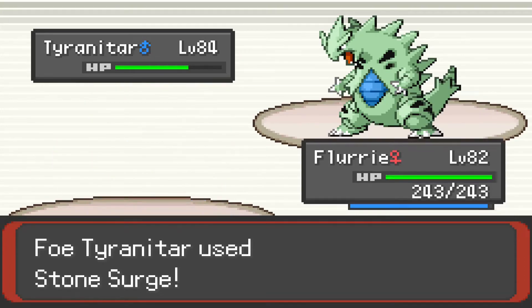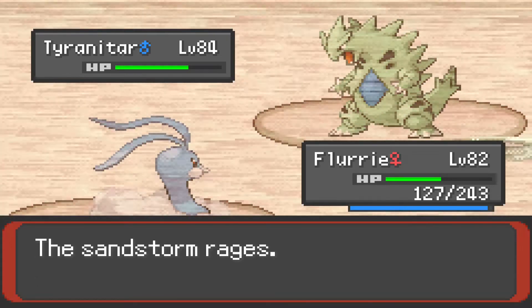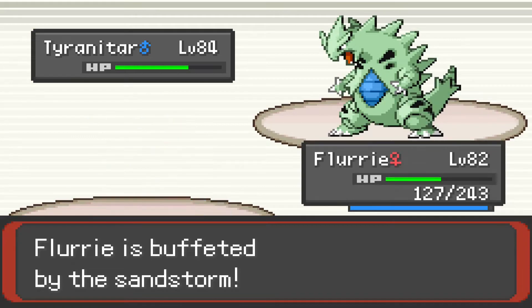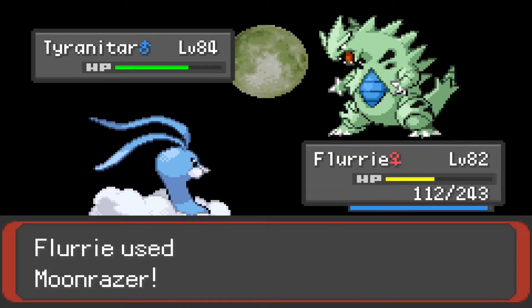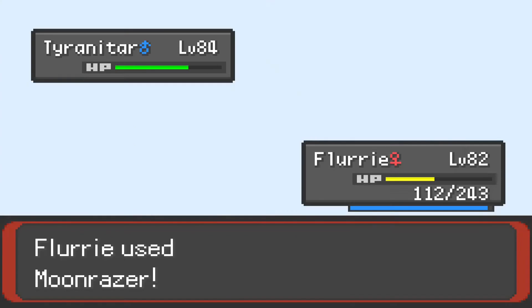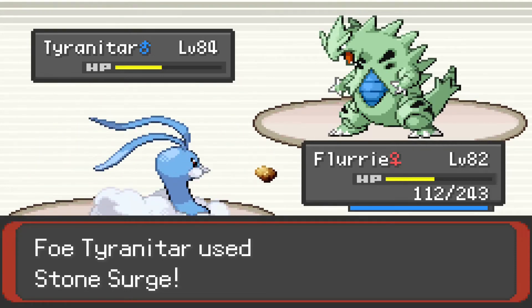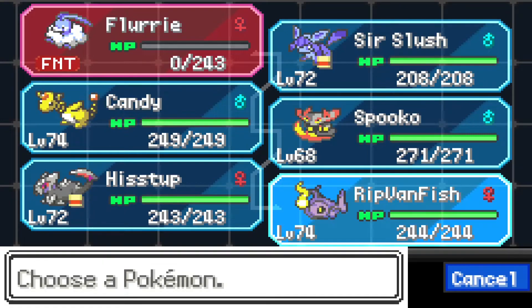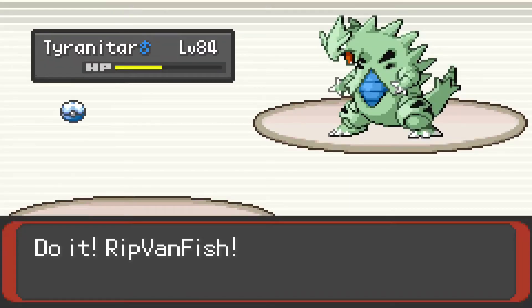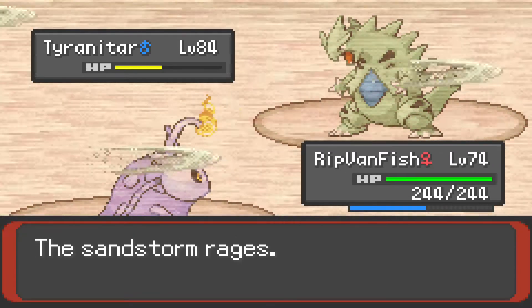Stone Edge goes first. It's about half — I'm gonna take the Sandstorm damage too. Moonraiser again... Flurry didn't quite survive that. Rough start, but we'll manage. Going with Rip Van Fish now. Rip Van Fish is a Ghost-type, which Tyranitar can destroy if he has Crunch. I'm just gonna Surf him and hope that does it — I don't know why Surf did more damage than Moonraiser, and why didn't he use a Dark move?